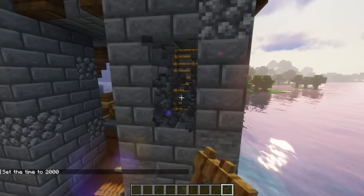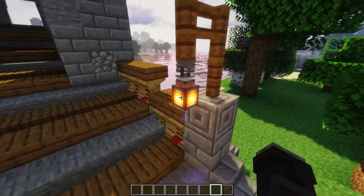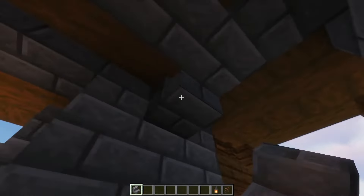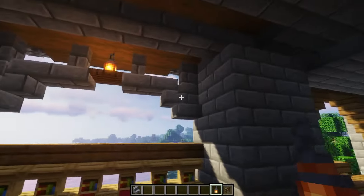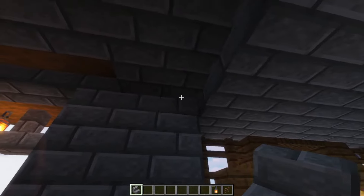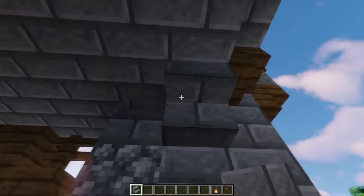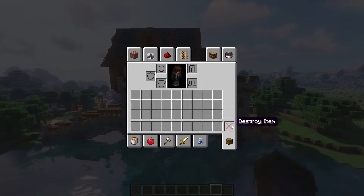Let us add a bit more detail to the gatehouse before we continue with the interior. Some more lighting. And lighting within the gatehouse. The exterior is now complete.